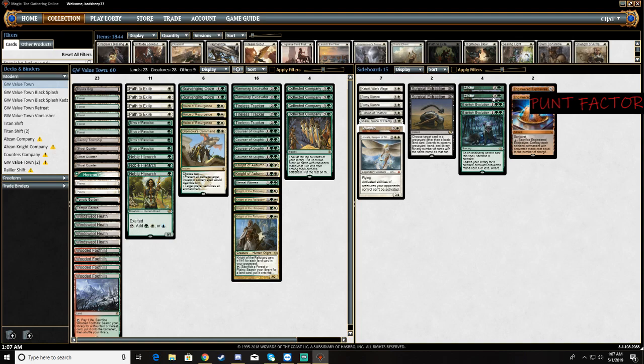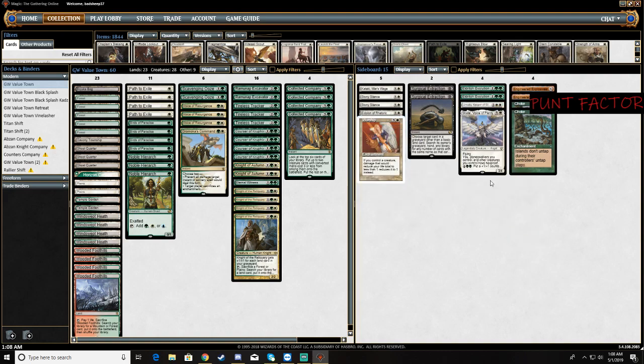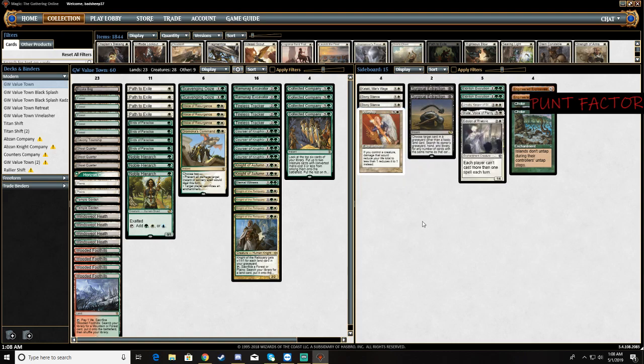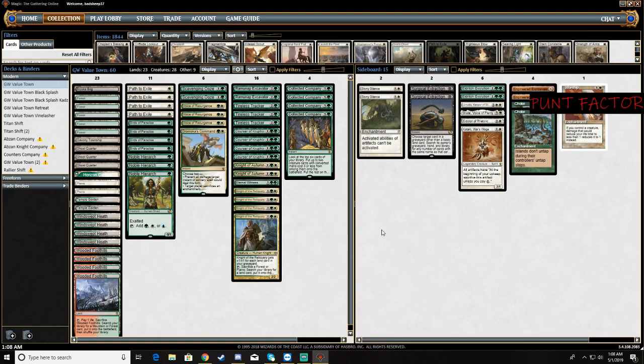The sideboard is kind of where things get a little wonky. I'm still running two Chokes and two EEs. What I am doing that's pretty different from what I've done in the past with this deck: I'm going to run Eldritch Evolution with a suite of silver bullet creatures. I want to get Aven Mindcensor in here somewhere, but anyway I have Linvala for that, Shalai, and Eidolon of Rhetoric, along with Kataki's War's Wage. Still have my one Worship and two Stony Silences — just way too good right now. And I have my two Surgical Extractions, also way too good right now with all the graveyard stuff running around.